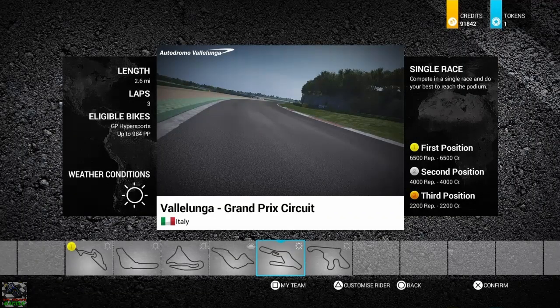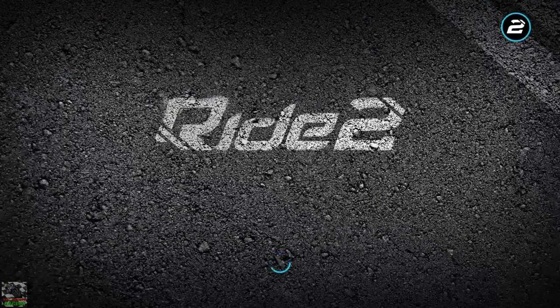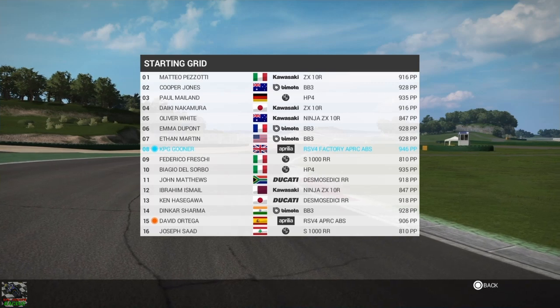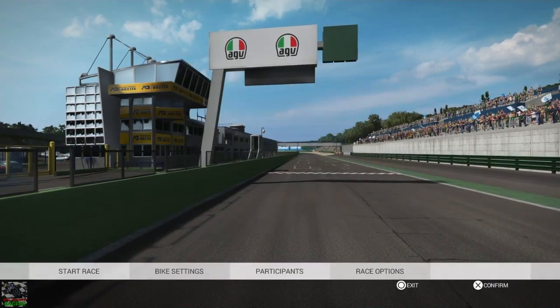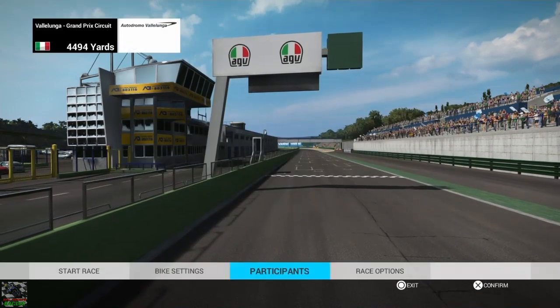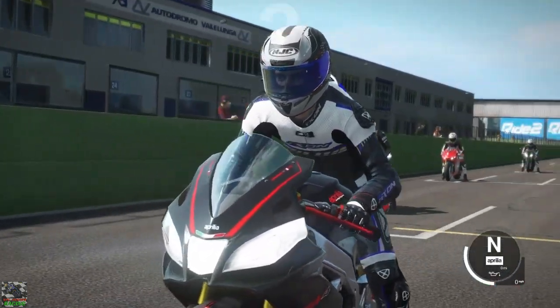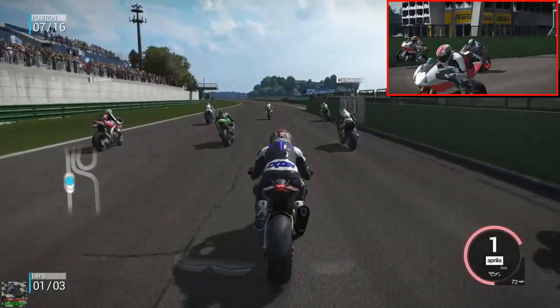Now we're going to test it around Vallelunga. This bike is supposed to be good at cornering and this circuit will test that out. We're up against some HP4s and the Bimota BB3 — I don't think I've raced against one of those before. We've put Anti-Wheelie on full this time, and it's held that front wheel down which is good.